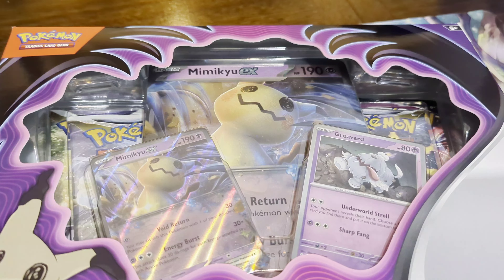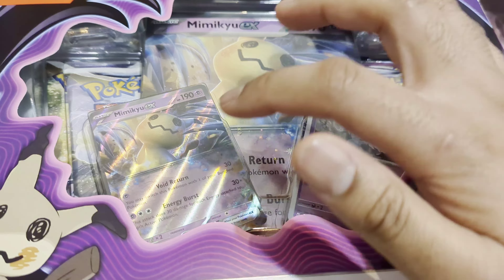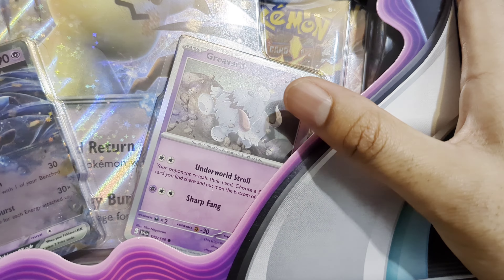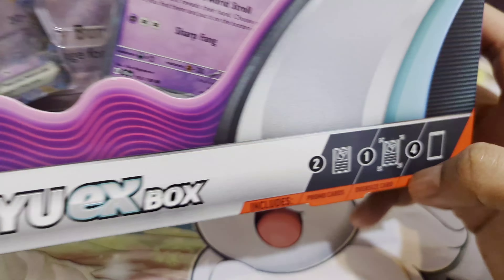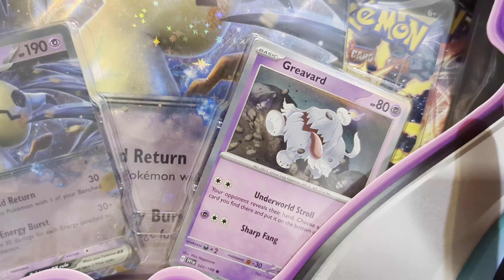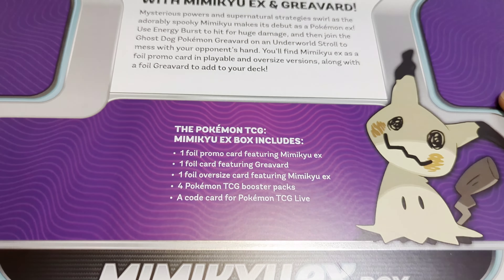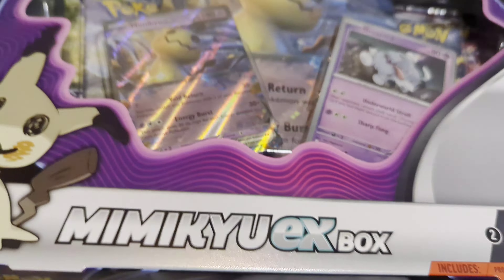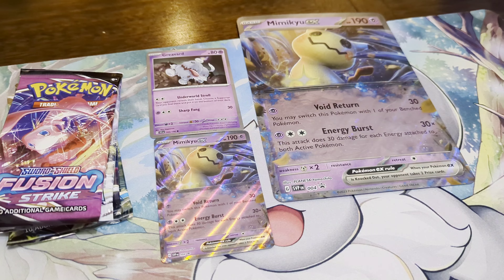Here's a closer look at the Mimikyu EX box. It comes with the large promo card of Mimikyu EX, the regular size card, and an appearance of a Gen 9 Pokémon. On the bottom it tells you we have two promo cards, one oversized card, and four booster packs — two Silver Tempest, two Brilliant Stars, and possibly one Lost Origin. This box will run you around $25 Canadian, roughly $20 US.